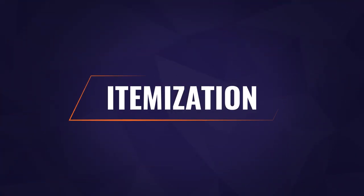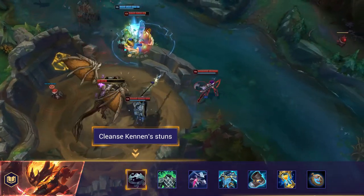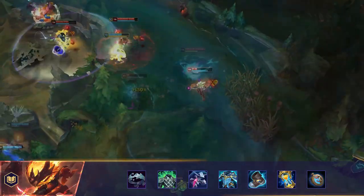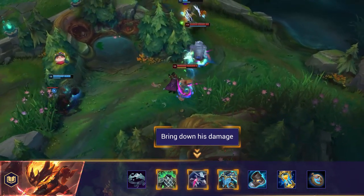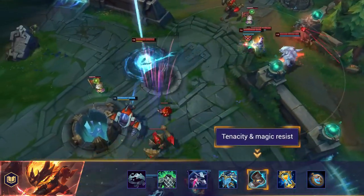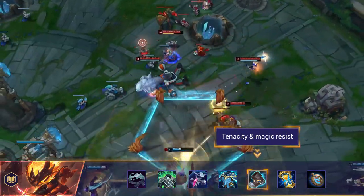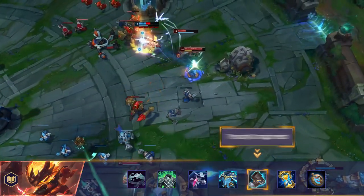Let's talk about some items to build against Kennen. First up is Quicksilver Sash — Kennen's stun from his passive can be brutal if you get stuck inside his ultimate, so if you haven't taken Cleanse, use QSS to get rid of the stun. Magic Resist: in the mid to late game most of Kennen's damage is magic damage, so pick up some MR to bring his burst down. Mercury's Treads will provide tenacity and reduce his damage with MR — a great early pick up as Kennen's stun will often be the difference between diving him successfully or him disengaging and going back to harassing you.